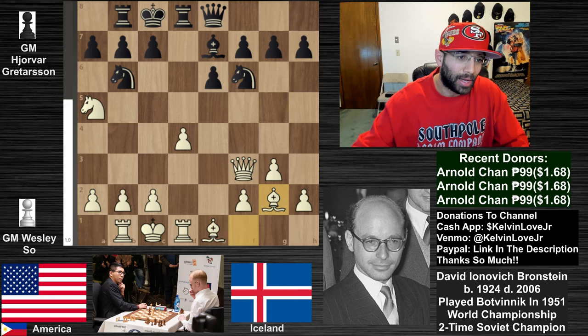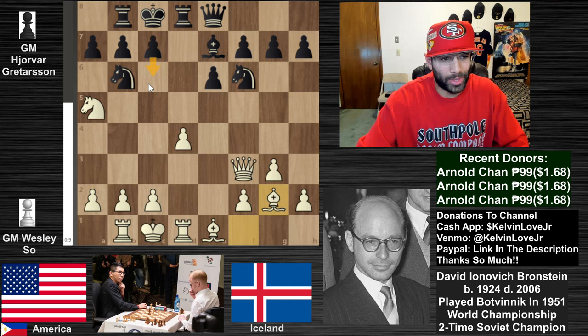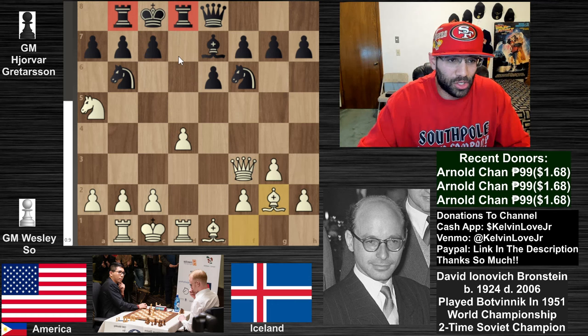We see queen over to e8, bishop down to g2, and the pressure is pretty tremendous. We had to make sure we covered this square as black - if the bishop came here and the queen did not cover this square, the knight would just sacrifice, pawn takes back, and queen going here would be an epaulette mate. For those not familiar, that is one of the checkmate patterns - there are a couple dozen checkmate patterns in chess.